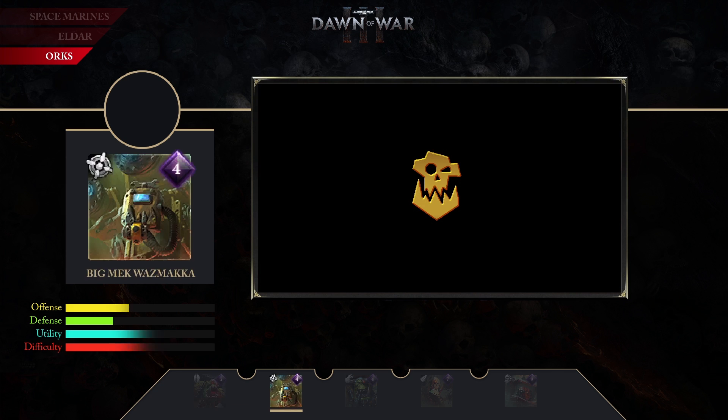Next up we have Big Mech Wasmaka. It takes 4 elite points to summon Wasmaka. He is a ranged infantry unit that excels at supporting an Orc army. Wasmaka has a tractor beam that can pull enemies or allies to himself. He can call down Scrap from orbit and temporarily turn Scrap into turrets.